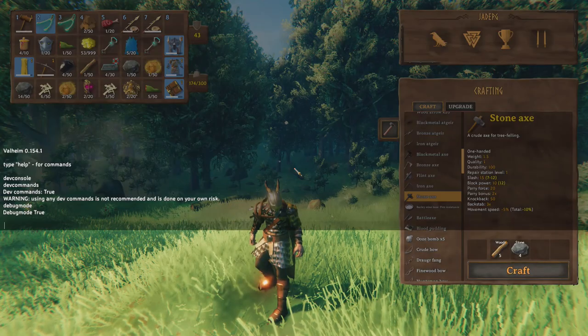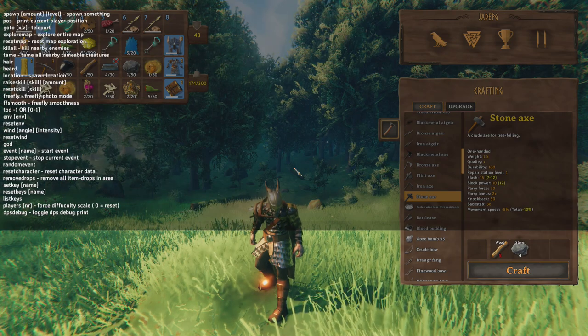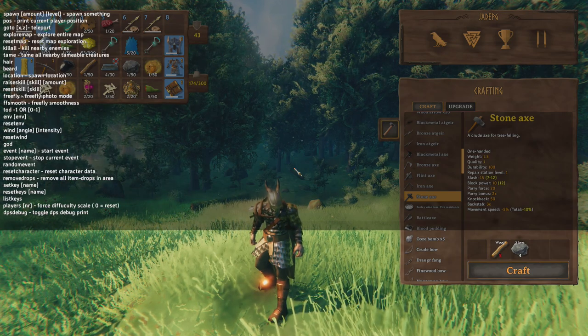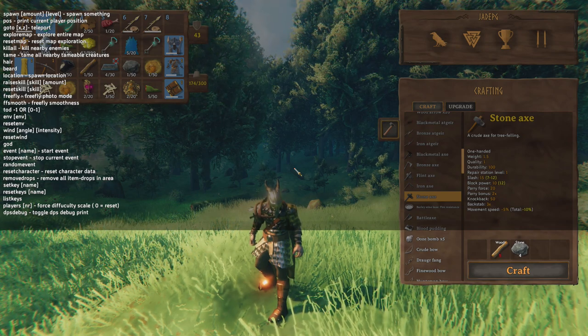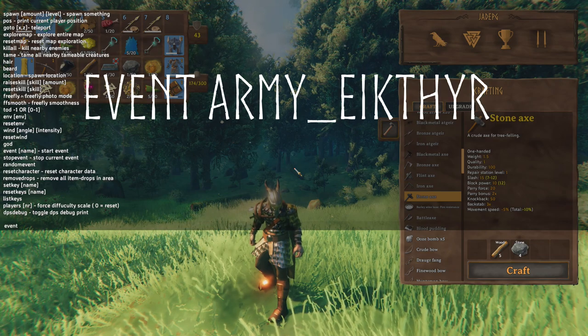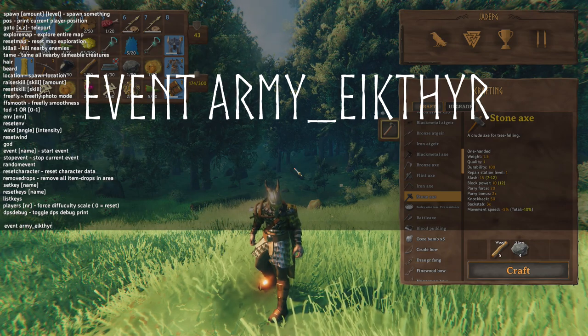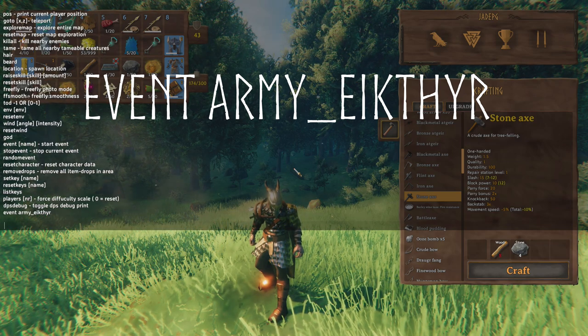If you click Help in the cheats menu you'll be able to see all the cheats. You can see it says 'event', so we're going to put 'event' and then literally start it. I'm going to paste in army_eikthyr and that should be enough to get it started.